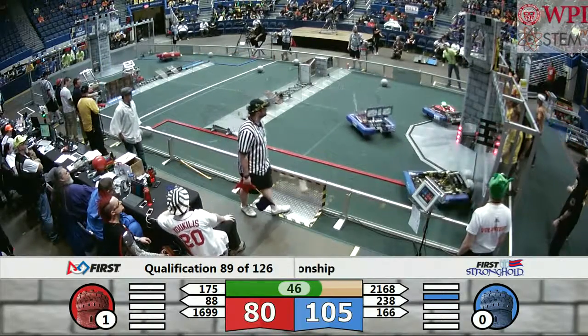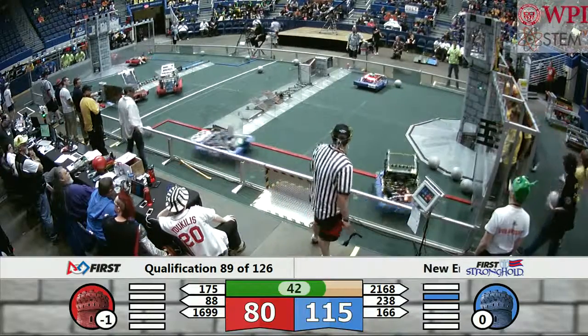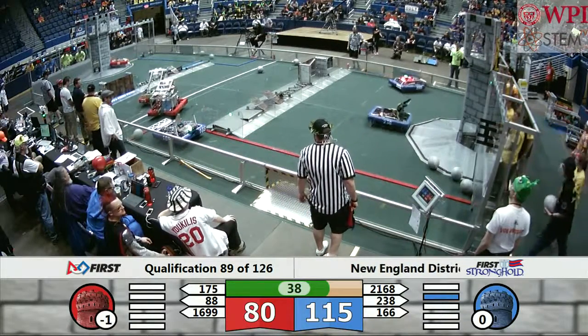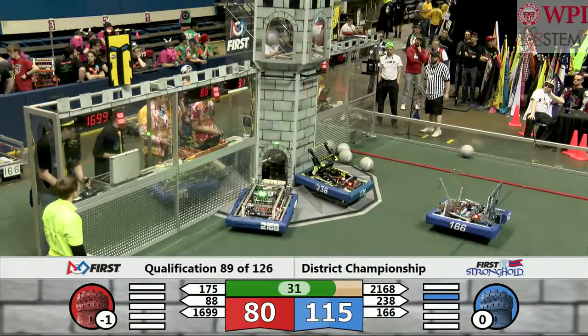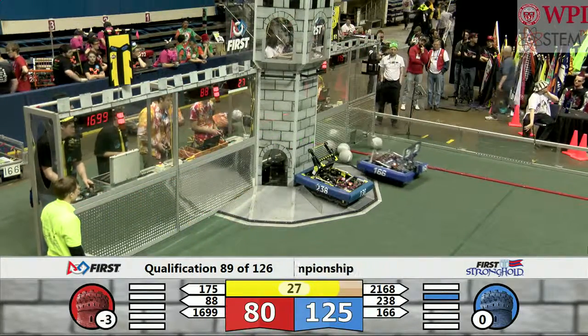And now the red tower is also down — two more boulders in the top of that, put in by the Aluminum Falcons and 166. 1699 trying to get a boulder out of their own secret passage. Two boulders in the top of the tower for the Blue Alliance.